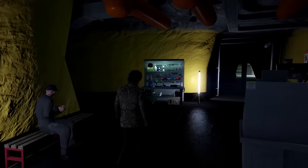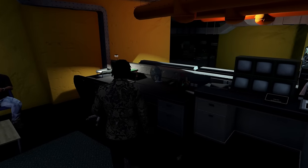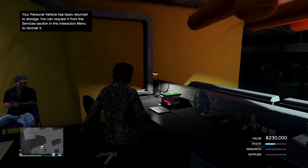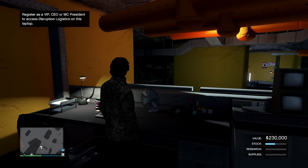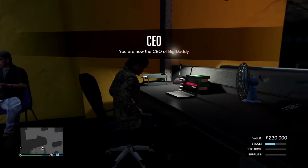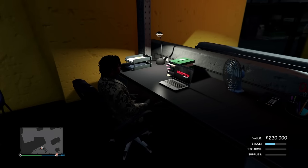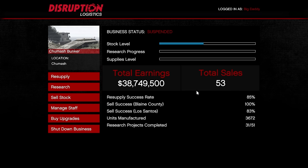Once you go to your bunker, you'll go through an animation and probably speak with Agent 14. After that, head to the computer in the bunker. You'll need to be registered as a CEO or VIP to use it — go into your interaction menu and register as a CEO, VIP, or Motorcycle Club President. Once registered, the computer shows multiple tabs including total earnings, your location, total sales, stock level, research progress, and supply level.